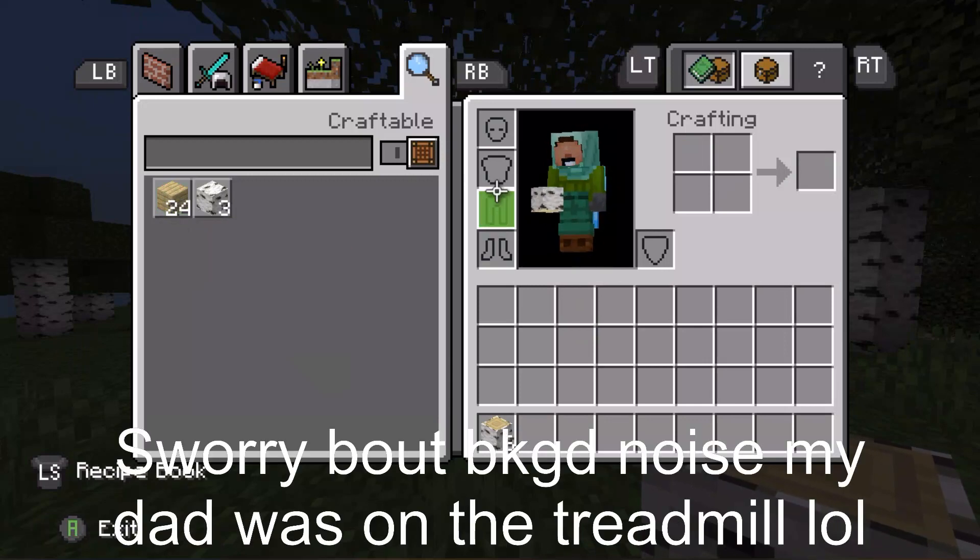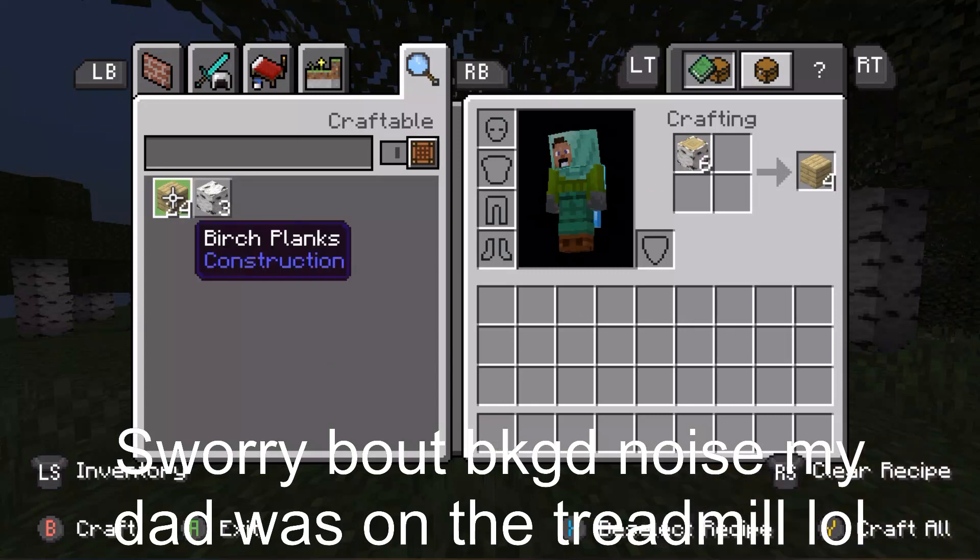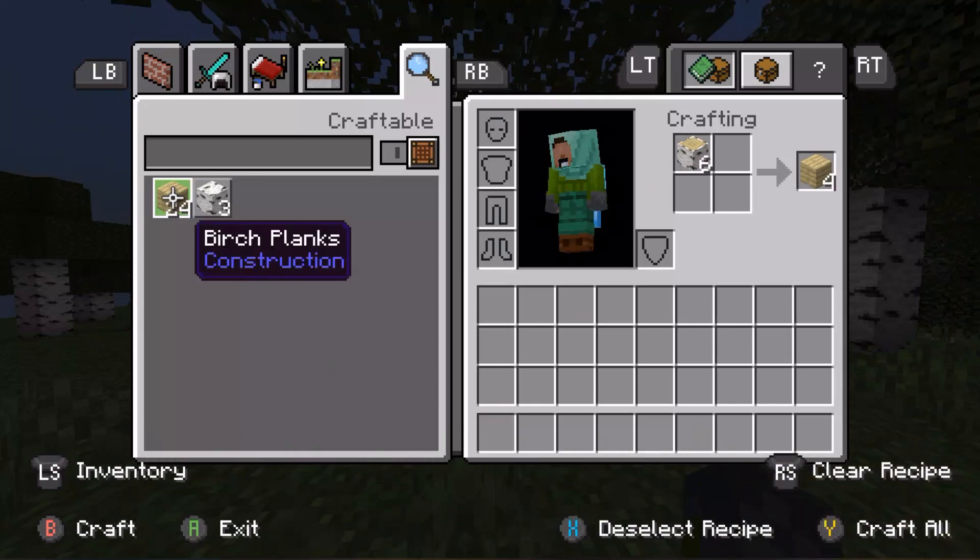Cartographers now sell 7 new maps: Desert Village Map, Jungle Explorer, Plains Village, Savanna Village, Snowy Village, Taiga Map, and Swamp Explorer Map.